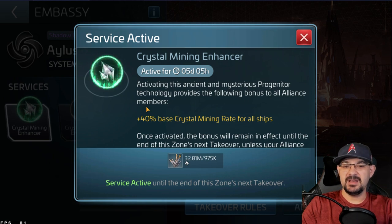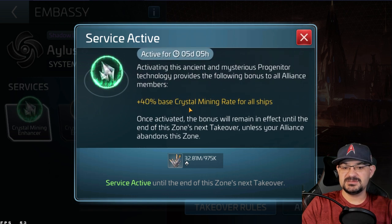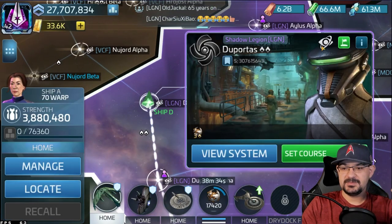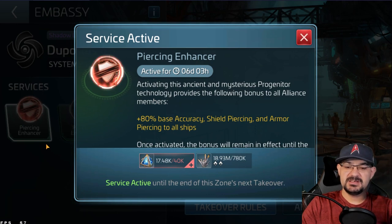Then we go down to Ilus. Click on Ilus — it gives us crystal mining, which I think is kind of deceiving. I remember when they originally told us, if it didn't state it was only effective in territories, you could use it outside territories — but that's not the case. It only works within your territories. It says 40% base crystal mining to all your ships, doesn't state territories at all, just says target ships. So it should be reflective outside your territory, but it isn't — kind of deceiving. Then we go to Deportus: 80% to accuracy, shield piercing, armor, off your base.